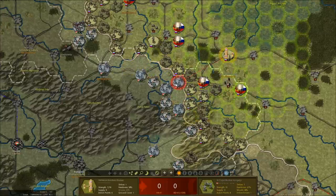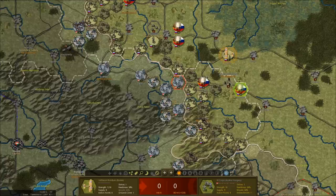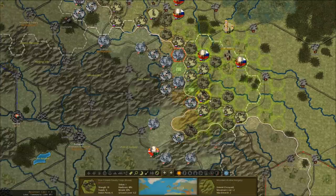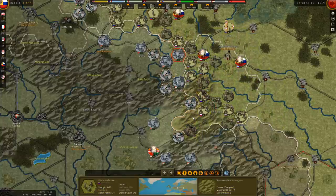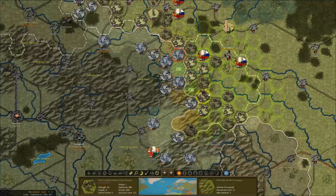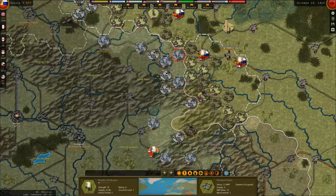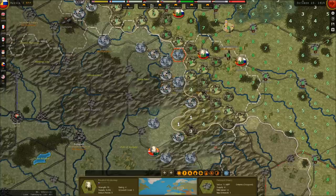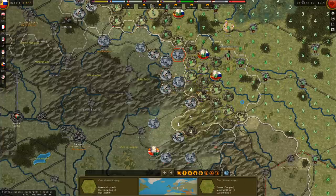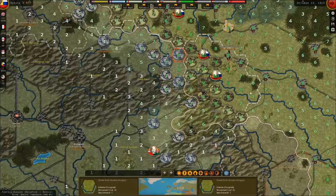If I fly these guys over here and recon their position, the attack still stays at 2-2 by the looks of it. I know recon helps artillery. Let's actually pull these guys back slightly — that'll help supply for a little bit.